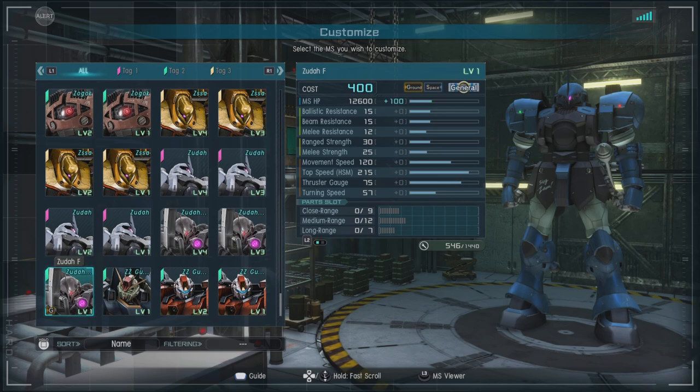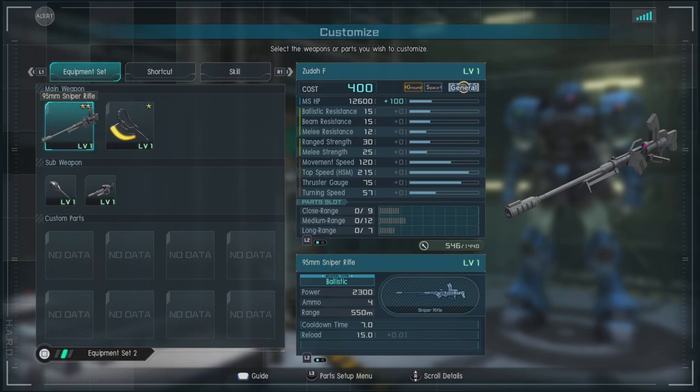It has a thrust gauge of 75, which is excellent, and for parts we have close range of 9, medium of 12, and long range of 7. I'll let you guess what you think this unit does best in terms of range.